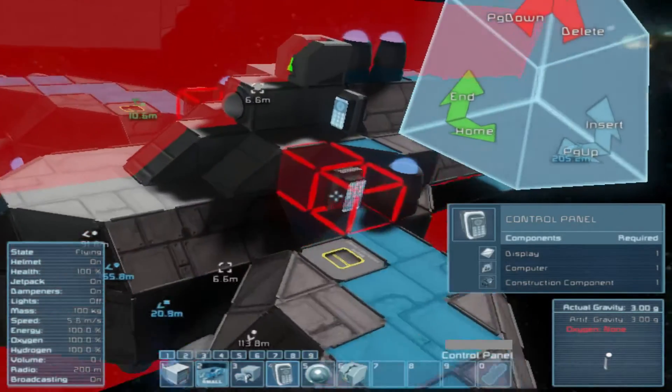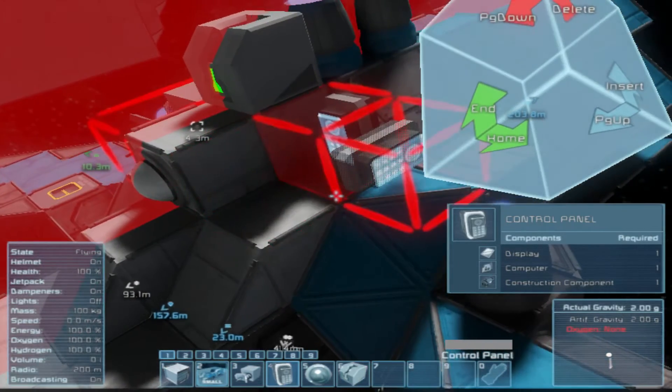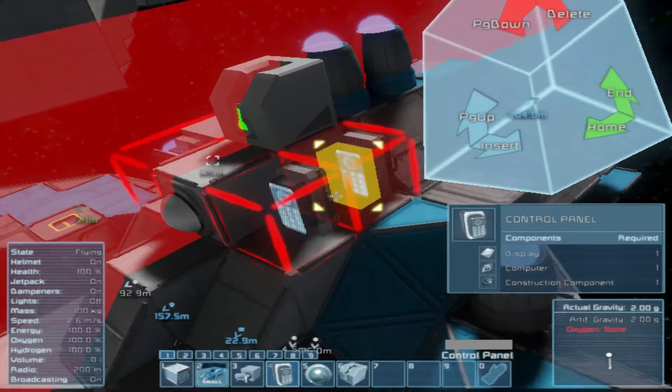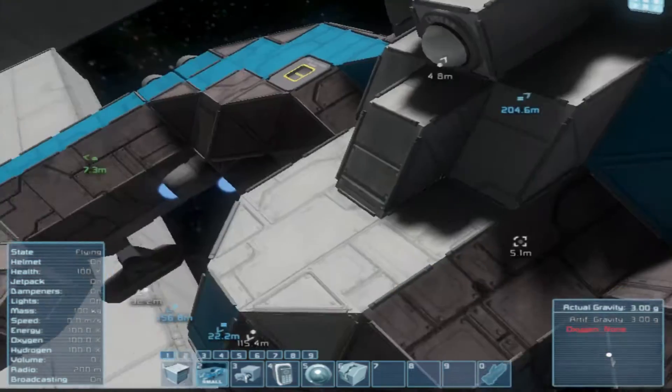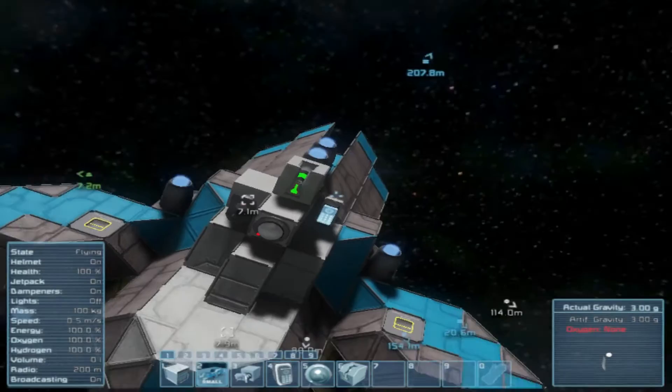You threw an antenna on the other side? Yeah, right on this side here. Camera's on, antenna's on, control panels are on, and remote control's on. So this is all the blocks you need. This is where the cockpit usually would go — this is the new drone ship. Over here is the unaltered version.